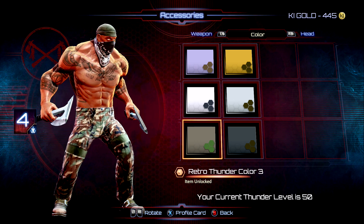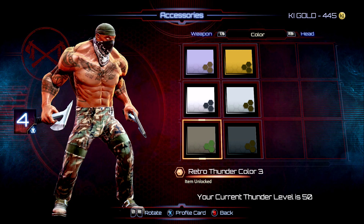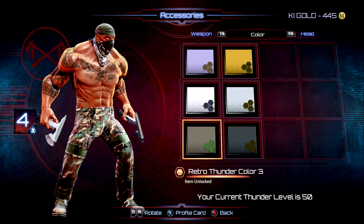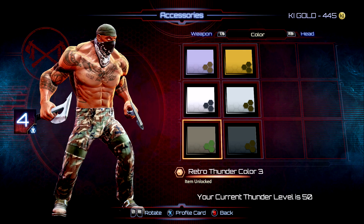For slot number four, we went with the full outlaw set, again using those green camo pants. It matches the outlaw headpiece with the green and the black bandana, and just the bladed tomahawks look pretty sweet with it.